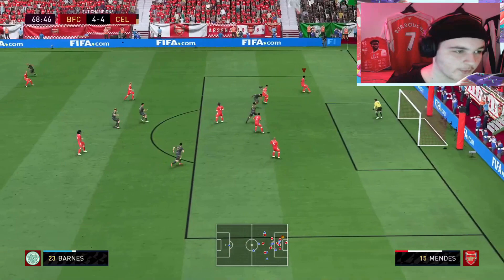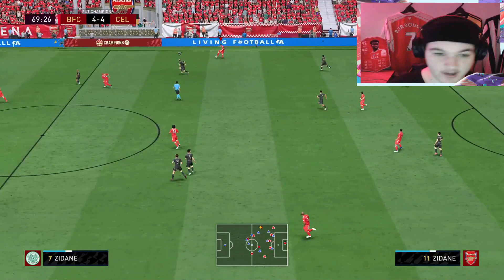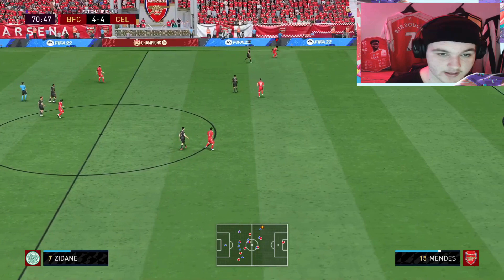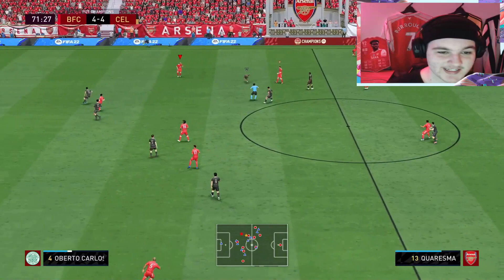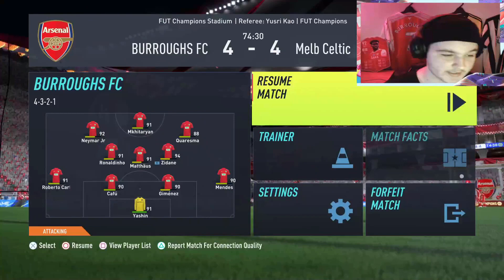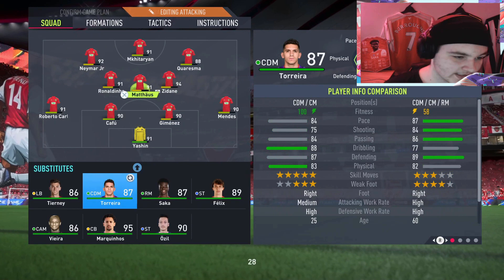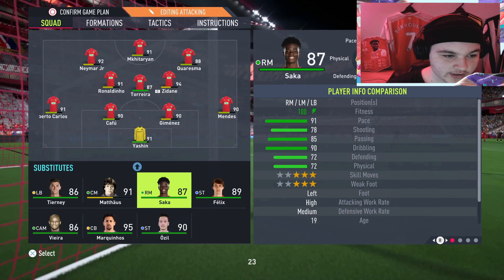Jimenez gets that tackle through — last attacker as well, boys! This is an absolutely unreal game; I could not have asked for a better opponent for a centre back review because he's really testing me to my limits. Look how high a line my opponent is playing. It holds up and now we can hit on the counter — pass intercepted. Right now it's the 75th minute and Jimenez's stamina is at 61 — it is the third lowest in the team. Going into the second half, if we were to go to extra time, it obviously wouldn't be the best.